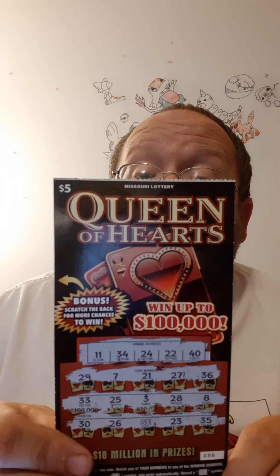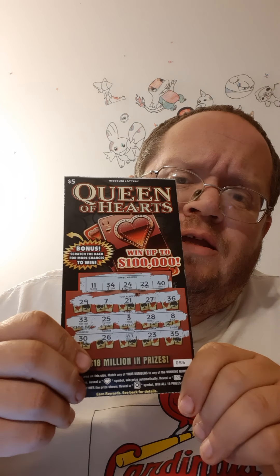So on the back I got $15, and on the front here I got a five times — probably five times $5, so I get $25 probably. But I've got 23 and 35 as my last number. Let's see what the five times is. Take a guess, guys — comment below and tell me what you think it is before I show it. Is it just five times $5, probably?